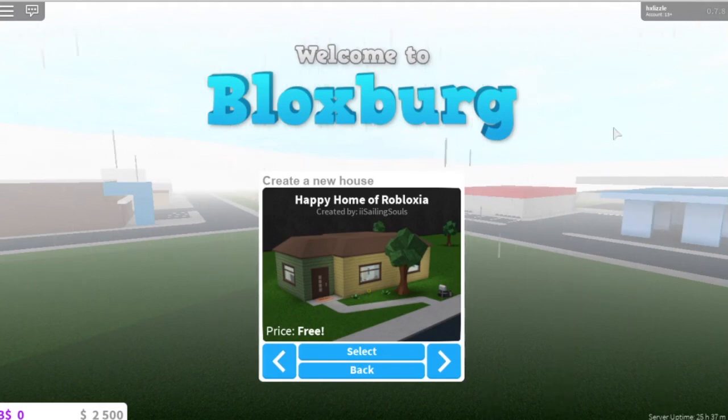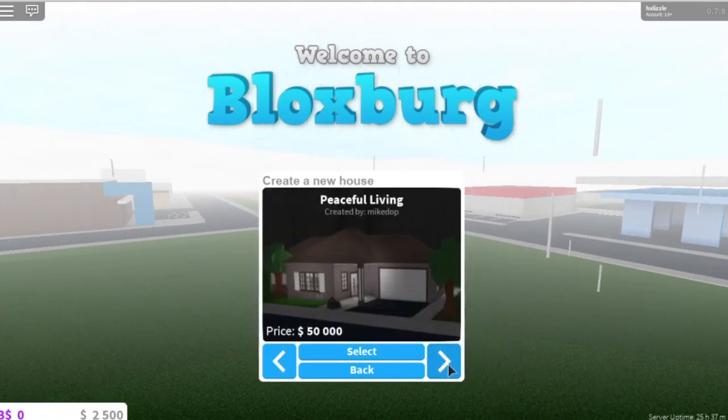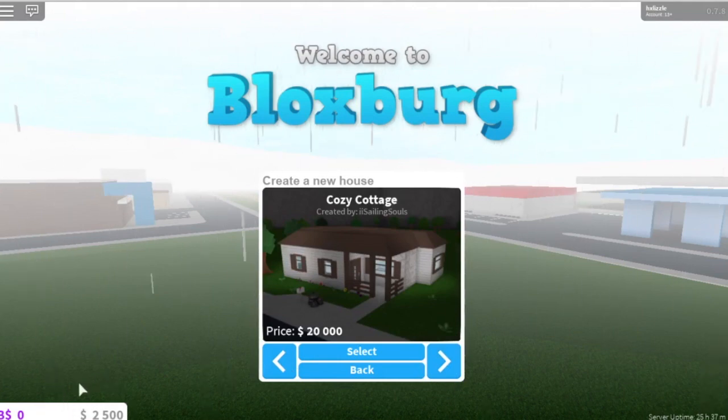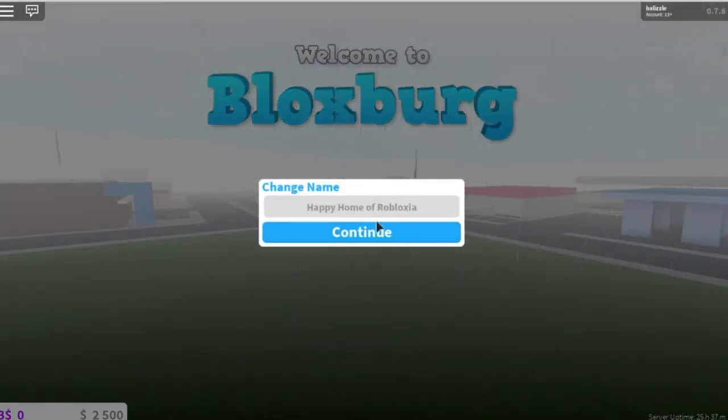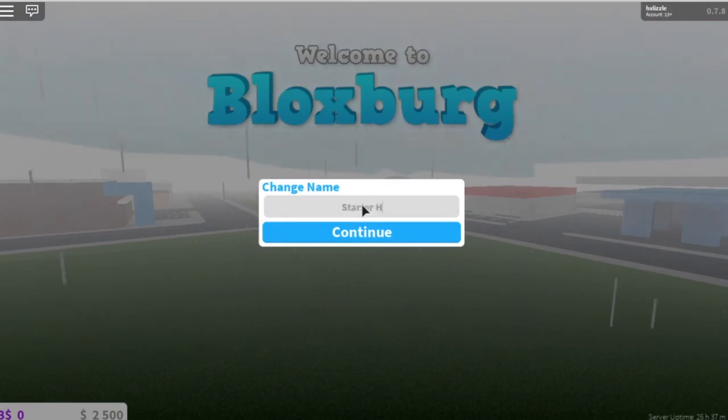I can't do this on my other Roblox account because I have money on that account and I've built houses. This account is the first time I'm playing Blocksburg on it — it's completely new. The house we're starting with is the Happy Home of Robloxia, which is the free starter house you get when you first join. We're going to name it 'Starter House.'